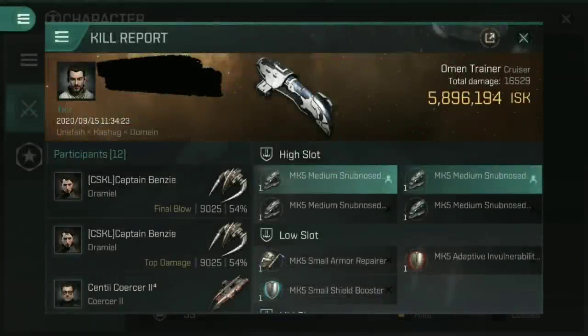Ahoy there, Captain Benzie here, coming at you with another ship fitting guide for EVE Echoes — the series that aims to stop you fitting an Omen trainer with medium snub-nosed railguns and an active shield tank. Really? What's going on here? Did you even read the bonuses? Anyway...